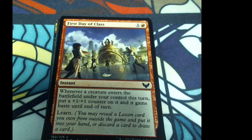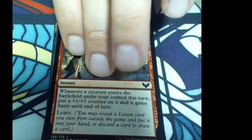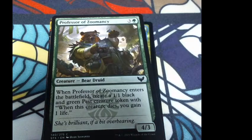First Day of Class: one colorless and one red, instant. Whenever a creature enters the battlefield under your control this turn, put a +1/+1 counter on it, it gains haste until end of turn, and you can learn. Whether or not you're able to learn is between you and your brain.